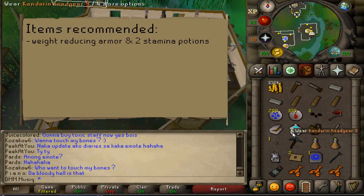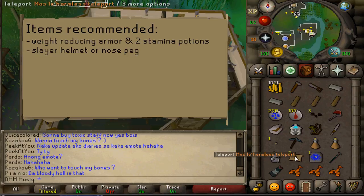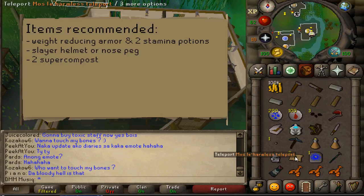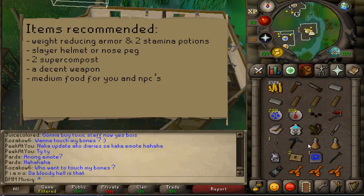It would also be helpful to have a Slayer Helmet or a Nose Peg, as well as 2 Buckets of Super Compost — you can store that in a Tool Leprechaun as well. And lastly, a decent weapon and some medium level food, though this medium level food can easily be given to NPCs.